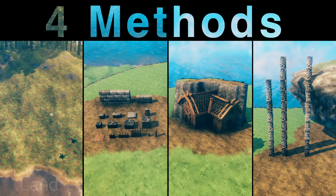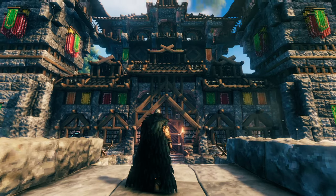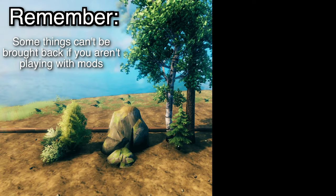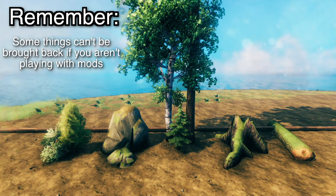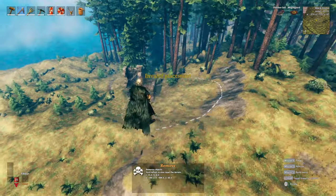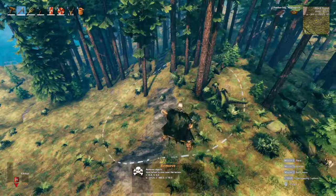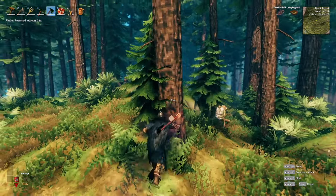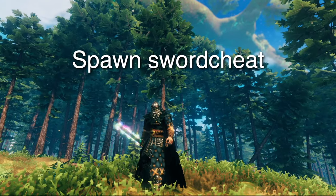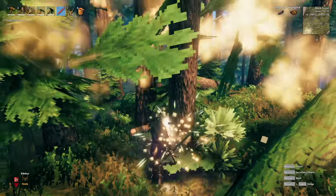The first method is about the land that you are working with. When you know that you're going to build big, the best thing you can do for yourself is to clear the land of everything that is there. This includes bushes, rocks, trees, dead trees, logs, etc. If you are using the world edit mod, you can use the extra hoe feature called 'remove' to get rid of everything very quickly. If you are playing vanilla Valheim, you will have to do this by hand with the regular tools, or you can spawn in the cheat sword to help you do this more quickly.